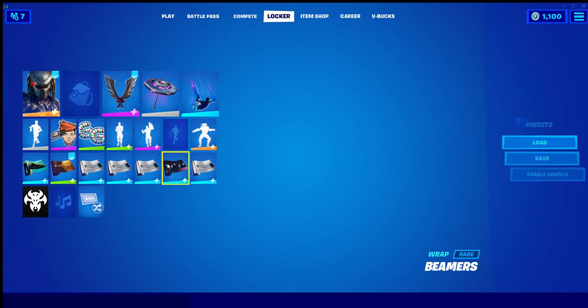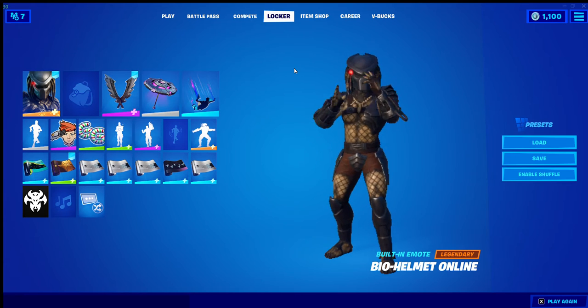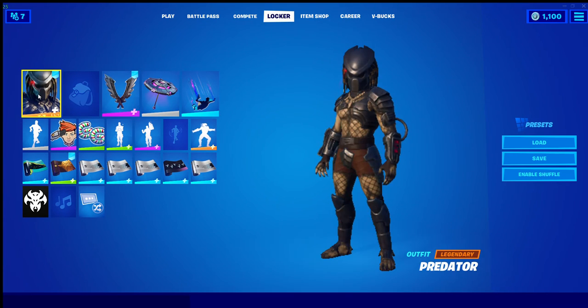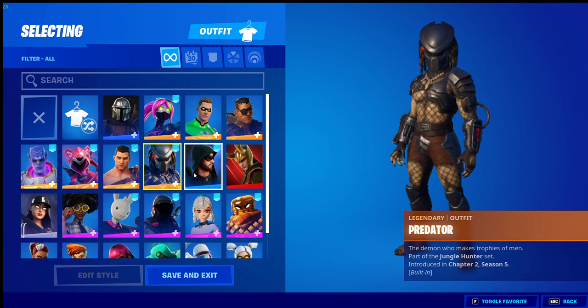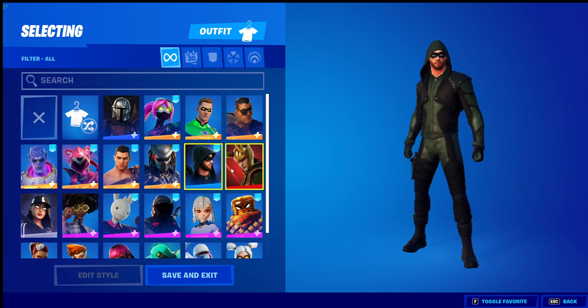For those of you who don't know, the Predator has the bio helmet - there you go. You can actually wear it and make it so he has his mask off, like in the films. Got Green Arrow - another great skin.